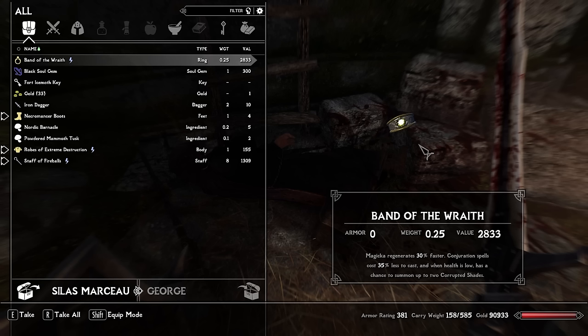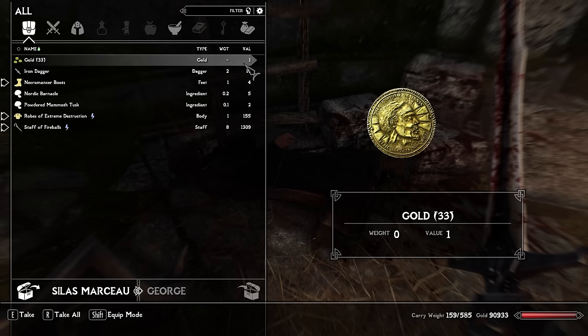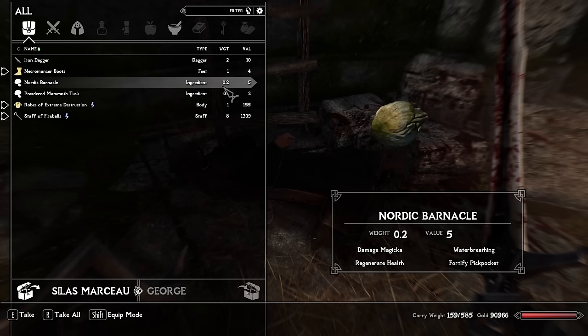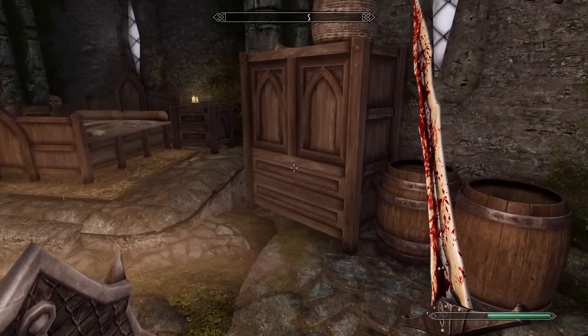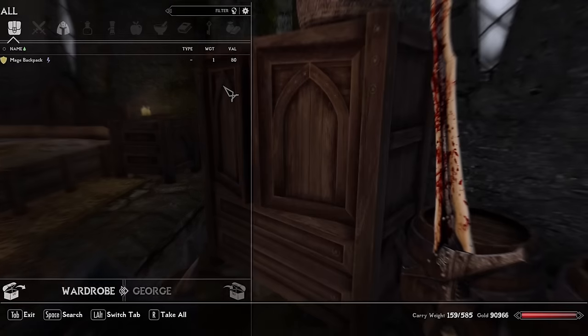The Band of the Wraith — this is what Maris was looking for the entire time. Magic regenerates 30% faster, Conjuration spells cost 35% less to cast, and when health is low, it has a chance to summon up to two Corrupted Shades. We got our key. Even though we're done here and finished the quest, we still have the other isles to explore.